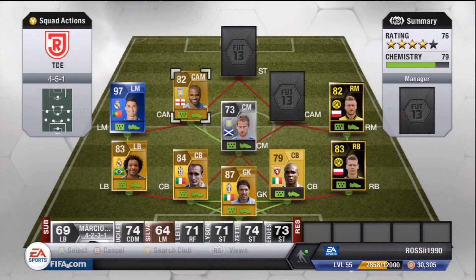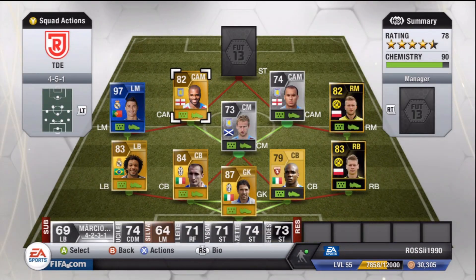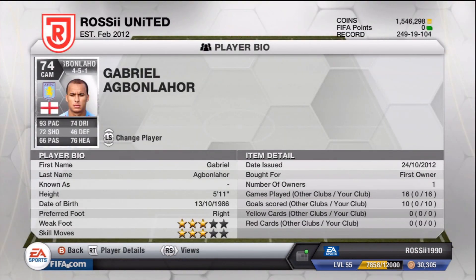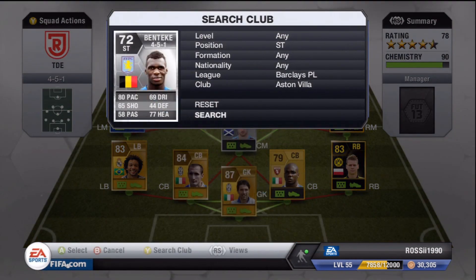Moving on to our two CAMs: we've got Darren Bent and Gabby Agbonlahor. Darren Bent cost me 3,500 and didn't score a goal in the three games I played. Gabby Agbonlahor I actually got in a pack quite a while ago — he scored a couple of goals in the games I played, but obviously I can't fully judge that because I've already played him in other teams.